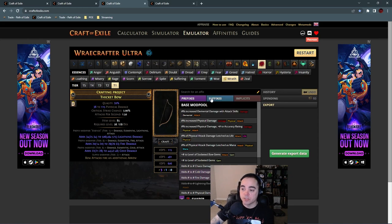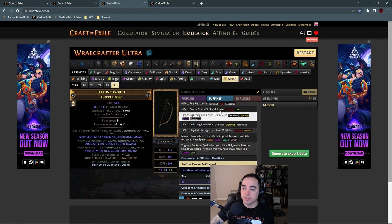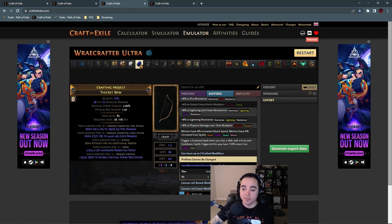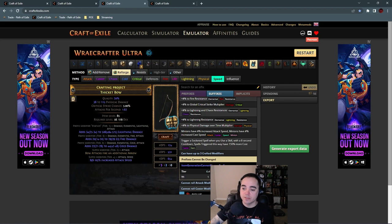Once you're happy with your prefixes, make sure all your multi-mod crafts are unlocked, go to 'Prefixes Cannot Be Changed,' and then you have a couple of options. You can Reforge Speed to get attack speed. If you don't like the result, craft 'Prefixes Cannot Be Changed' again and reforge again. Hope you don't fill up your suffixes — if you do get something like crit multi that's not ideal, you can just Annul it, though you risk losing one of your elemental damage mods.